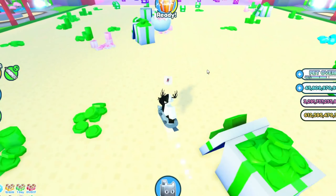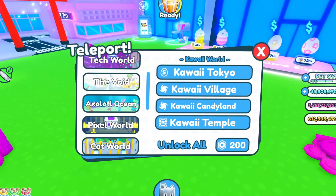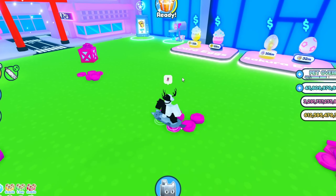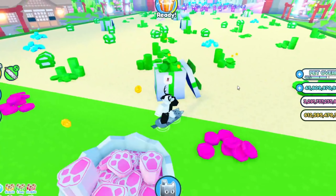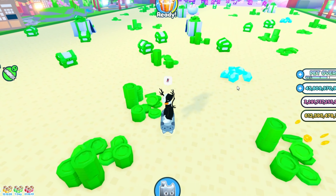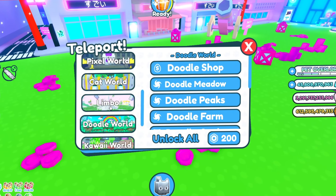If you want to get a huge fast, you should probably open eggs. I wouldn't suggest opening regular eggs because they're pretty hard. Open event eggs like the Easter or the doodle ones, which is pretty easy right now. Watch my video on how to get a lot of doodle coins or whichever coins you want — click the link on the top right.